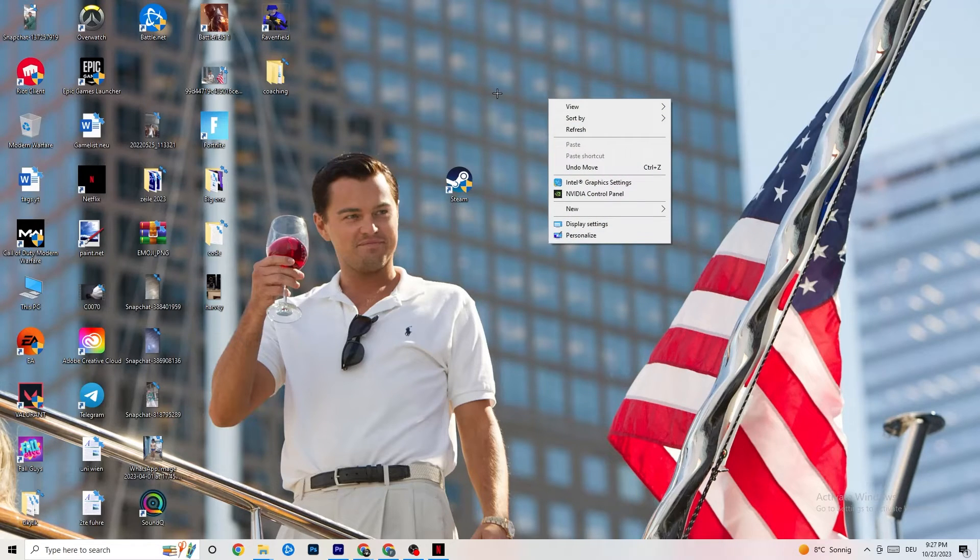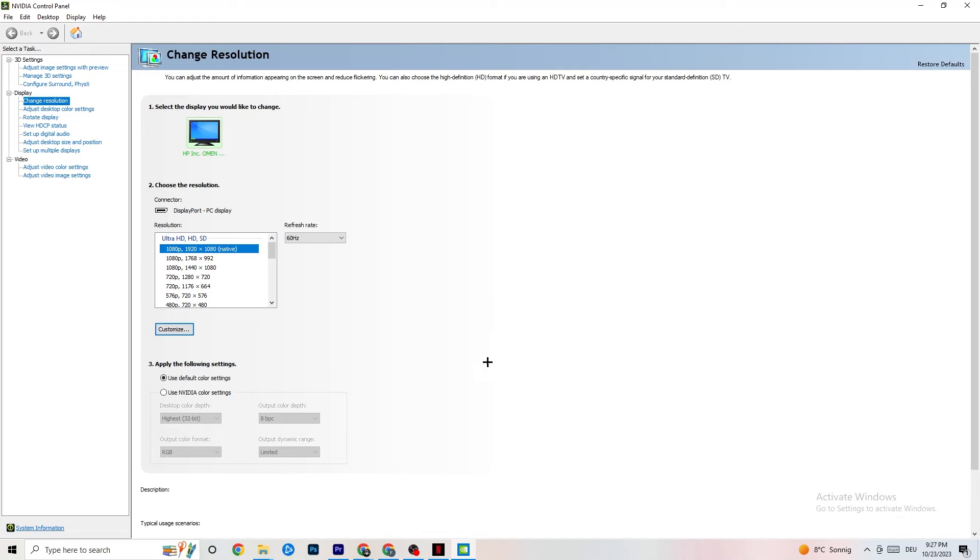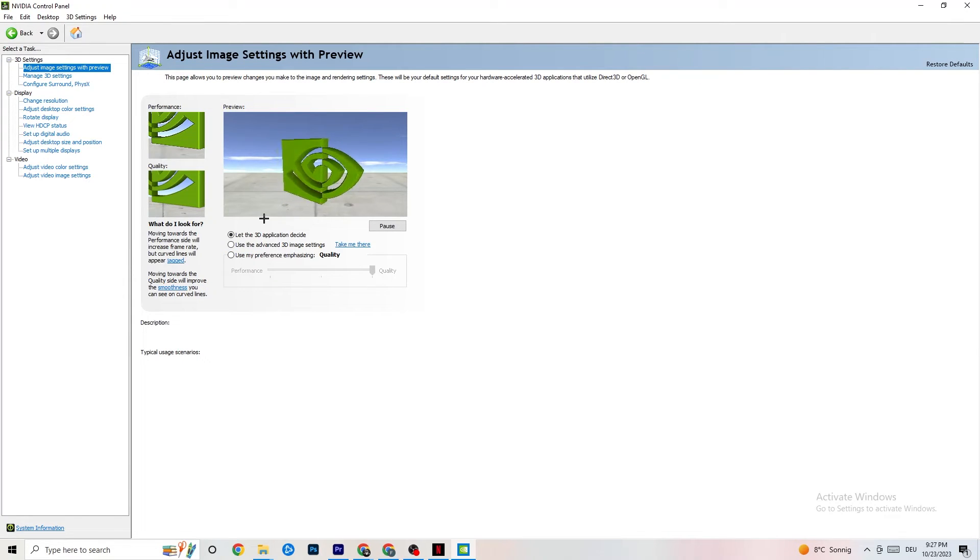Next, right-click on your desktop and open the NVIDIA Control Panel. Go to 'Adjust Image Settings with Preview' in the top left. Enable 'Use my preference emphasizing' and you'll see a slider. I have mine on Quality since my PC can handle it, but if yours can't, pull the slider toward Performance. This won't impact quality as badly as you think and will help a lot.